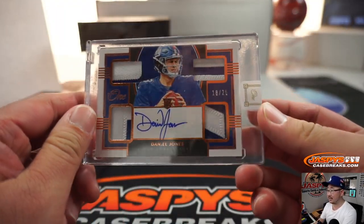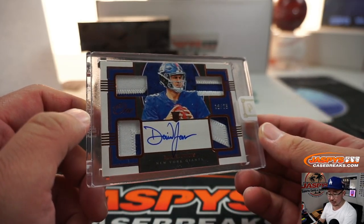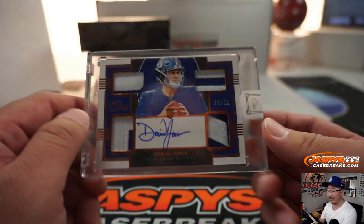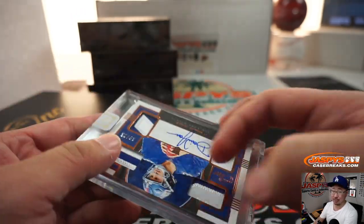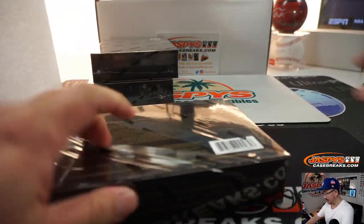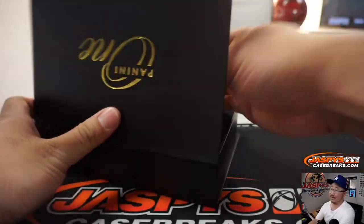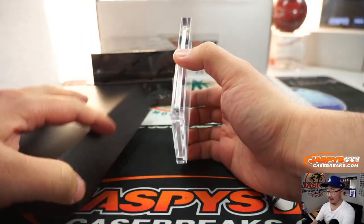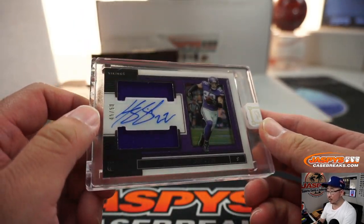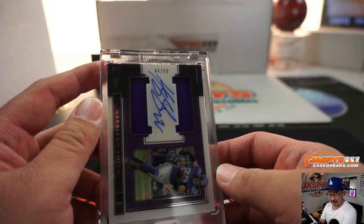Next is Daniel Jones — wow — 18 out of 25. That's another one for Jason G. That's with a spot he bought straight up too. What a break for you. Next up is Harrison Smith, dual relic and autograph, 45 out of 50. Let's send one to Randy — there you go, Randy.